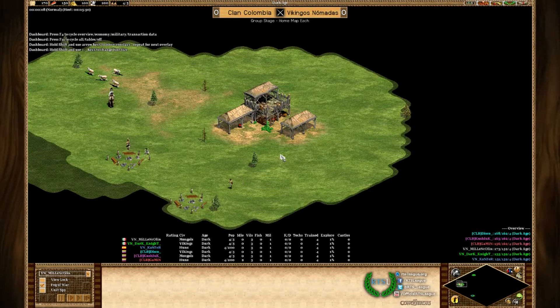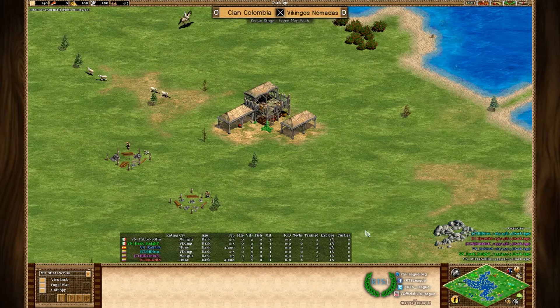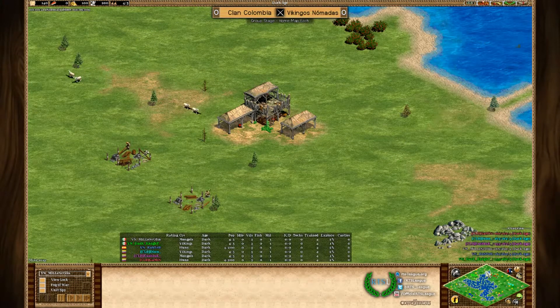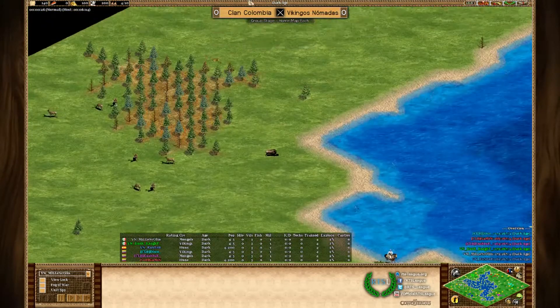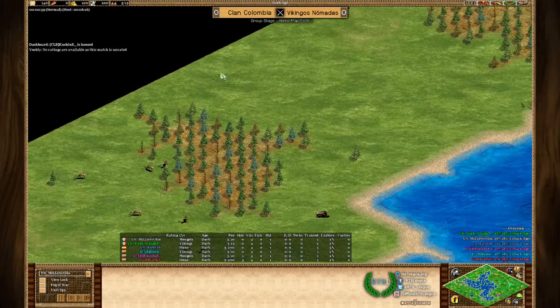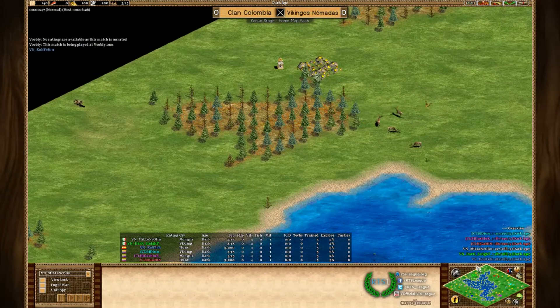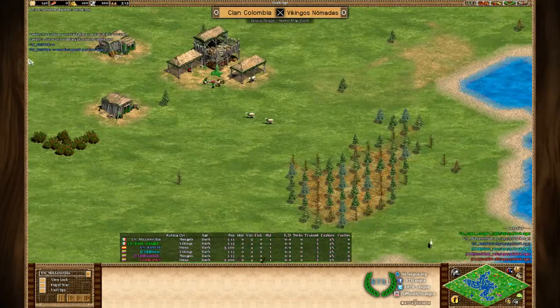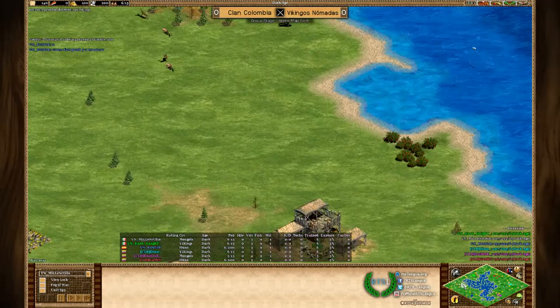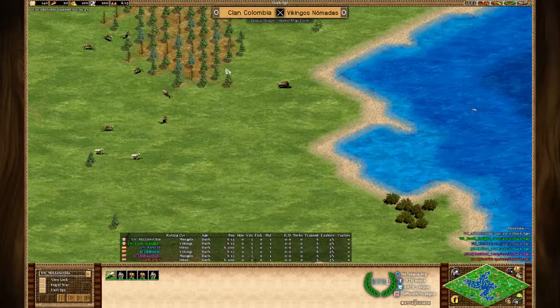Switching in, we are starting with game number two between Vikingos Nomadas and Clan Colombia on Baltic, which is usually a map with funny spawning, and that's exactly what's happening here. The left part is quite obviously a natural choke point, very hard to get through. Green is Dark Knight from VN, and at the bottom is the gray player, Bilan Colin, probably Milo, also from Vikingos Nomadas.